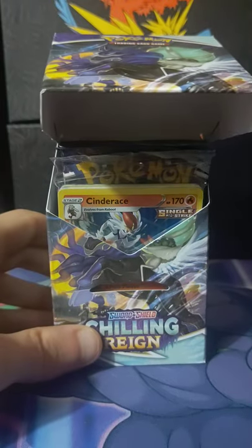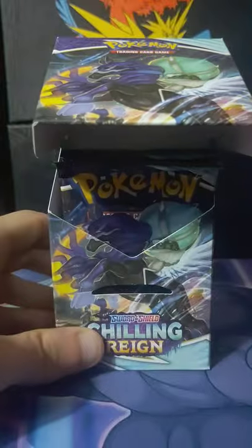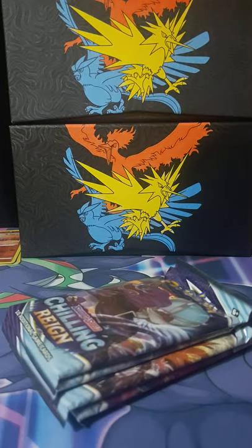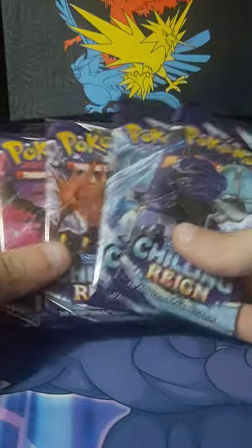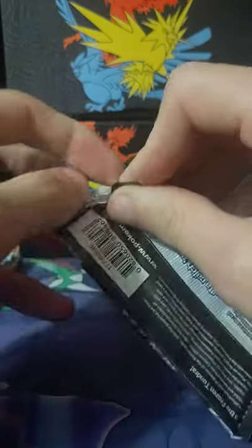We got another Cyndraeus. I'll actually take it - that's the best. Actually Cresselia, I'd say Cresselia is the best holo. I'm not even just talking value wise - it probably is the best value wise anyways because it's the oldest Pokemon in these sets. Cyndraeus is like Gen 3 or Gen 4, something like that. I don't remember, it's decently old though.